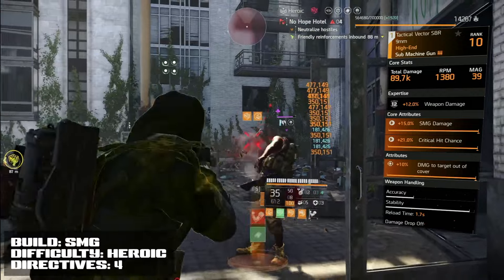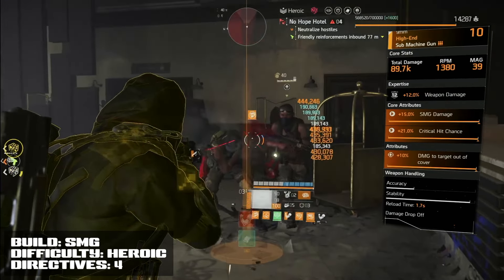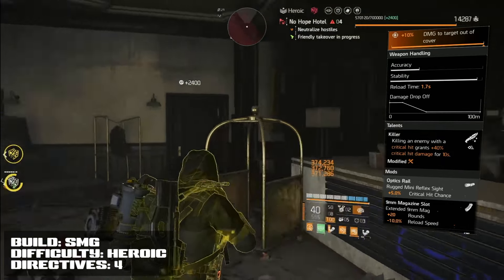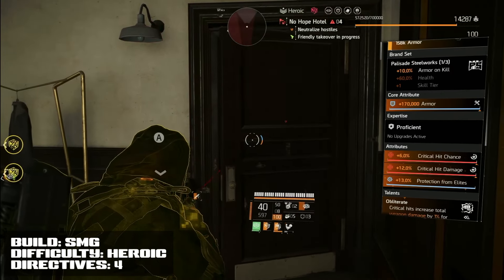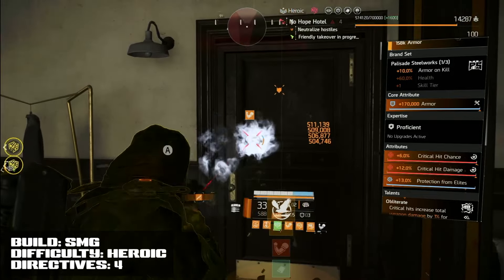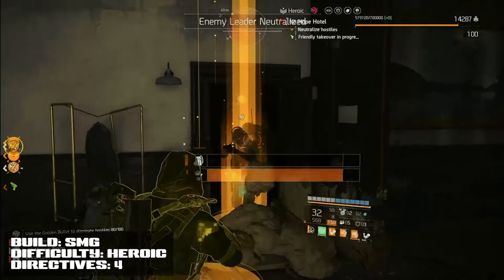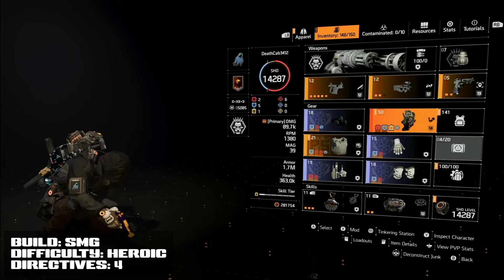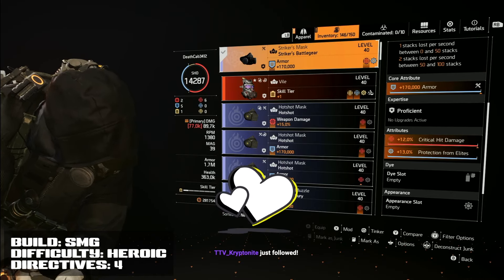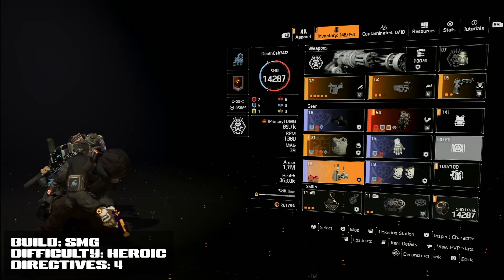Now we're on our second build using the Tactical Vector — best burst DPS, crazy RPMs, small mag but we're not worried thanks to the free reload. We have the Killer talent for damage. We're running Obliterate on the chest with protection from elites. Running four directives including the skill directive. We have 20% effective armor on kill total, plus the Memento giving 50% bonus armor on kill and 3% armor regen. Striker gives us weapon handling, rate of fire, and 100 stacks of amplified damage. Crits everywhere. Really easy build to make — you should probably already have this one.